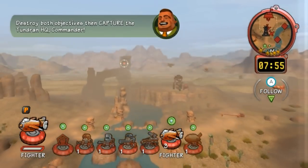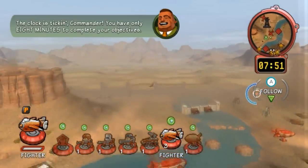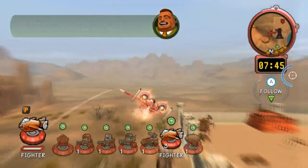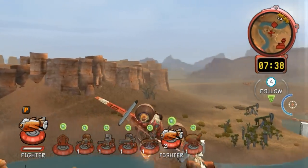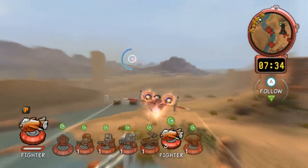Let's go over here. There's a bunch of units here. First of all, we have the Tundran Fighter, which doesn't show up in single-player but is in online. In the first game it was only in two missions, so they made better use of it for this game, definitely.